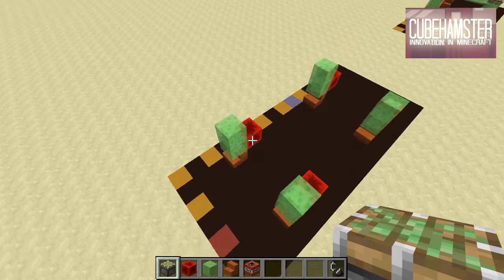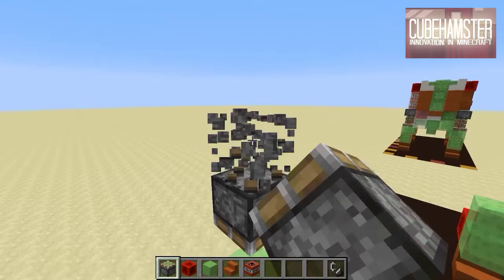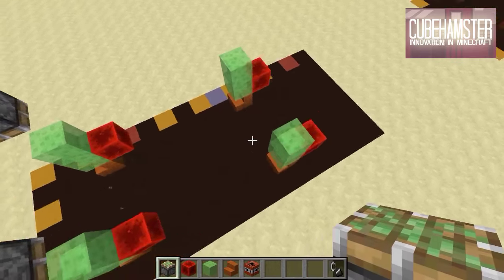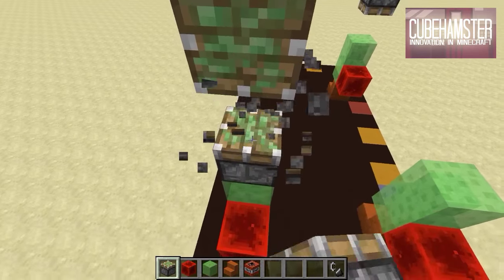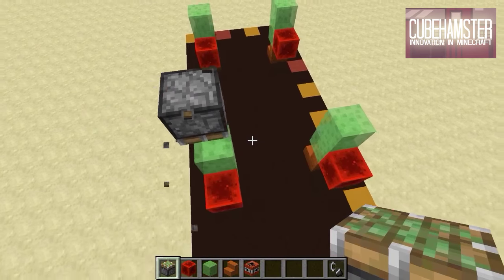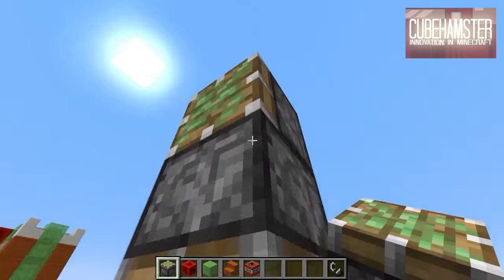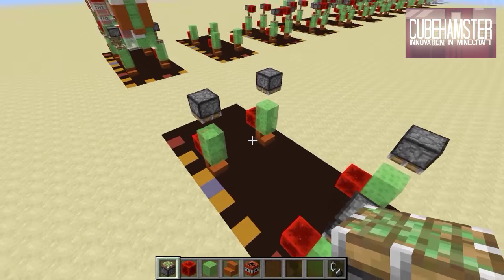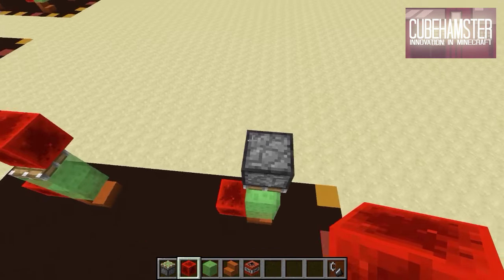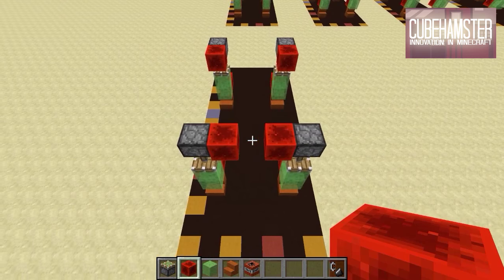Next up, you're going to need a bunch of sticky pistons. Go three blocks up so the sticky piston facing down can grab the block, and do that for all the legs. If I'm going too fast — which is very likely — pause the video where necessary. You'll end up with four sticky pistons like that, and then a redstone block in between the legs, the back, and in front. That is step two.